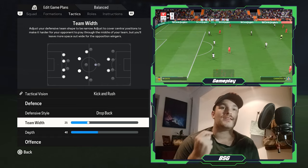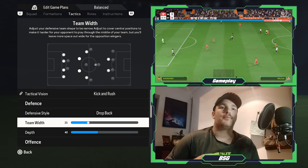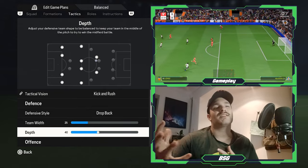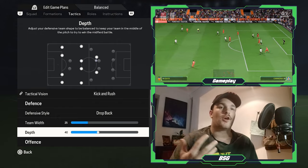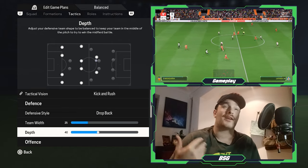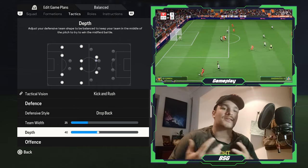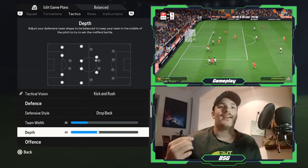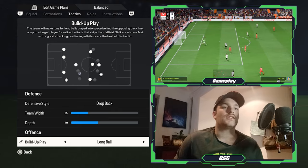For the team width, I've gone with 25, keeping a compact structure to force the opposition into wider channels and prevent anything being channeled through the central areas. The depth is set to 40 — the lower end of the mid block, but still a mid block. This allows a decent line for progressing the ball, supports the attack, and minimizes space in behind your backline, offering protection for the defenders and goalkeeper.